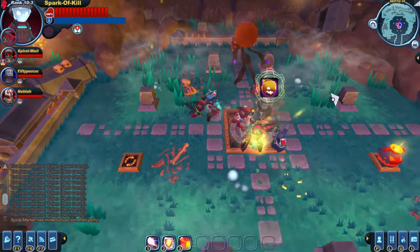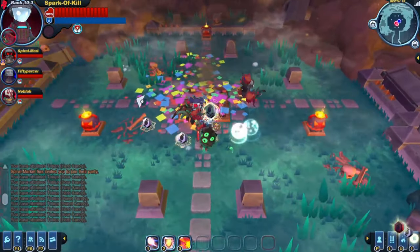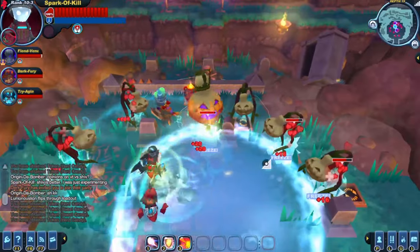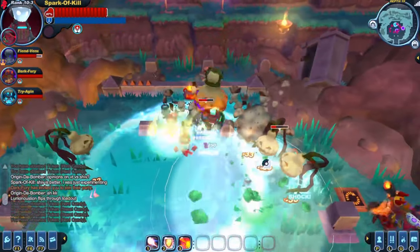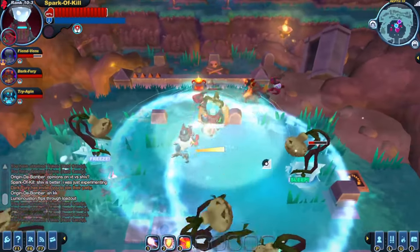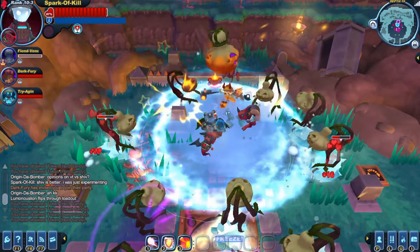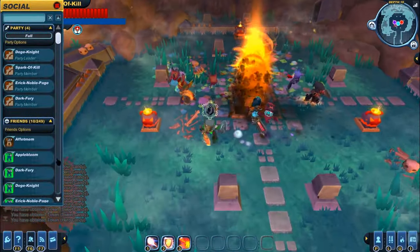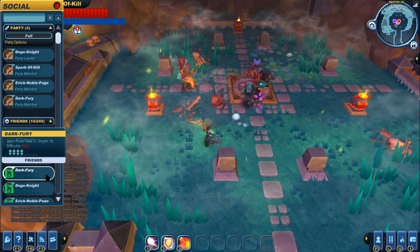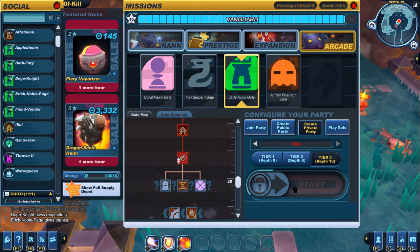Apologies in advance for the lower than average quality. I didn't actually plan to make this — I had to very quickly throw this whole thing together. I wanted to make a quick PSA on how the actual Pumpkin King event works, specifically the encounter. Quick disclaimer: all these numbers are in tier 3 and will differ in a different tier. Difficulty doesn't matter — you get the same number of tokens regardless of difficulty. I'm going to assume you already know how the event works, like finding the rooms. I'm specifically talking about the Pumpkin King encounter.